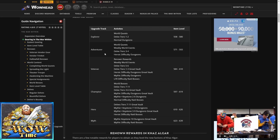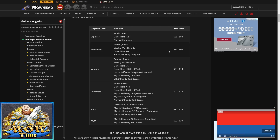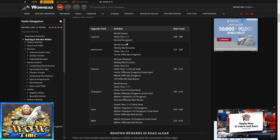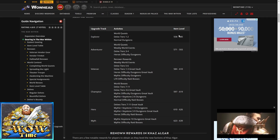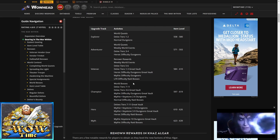Then you have Adventurer gear from World Quests, Weekly World Events, Delve Tiers 3 to 4, and Heroic Difficulty Dungeons — ranging from item level 571 up to 593. And Explorer, the lowest tier, from World Quests, Delve Tiers 1 to 2, and Normal Dungeons, ranging from 558 to 580. So you could upgrade even Explorer gear all the way to 580. My recommendation is to focus somewhere in the Veteran and Champion range, because these are very doable even if you're not doing serious endgame content.